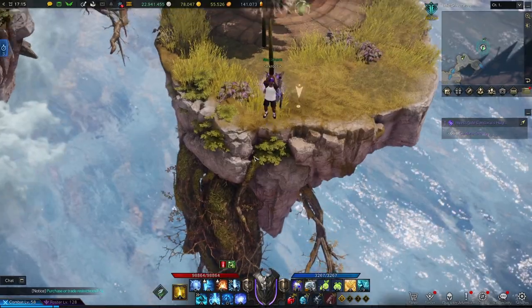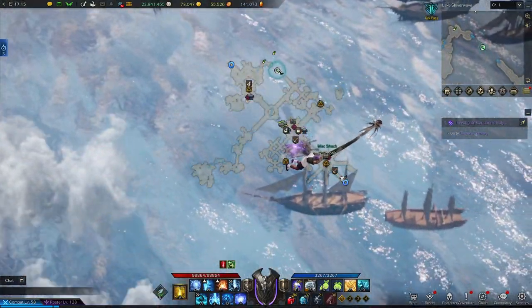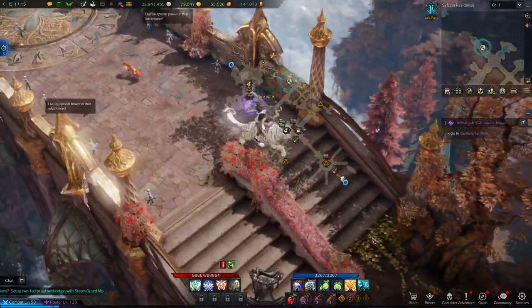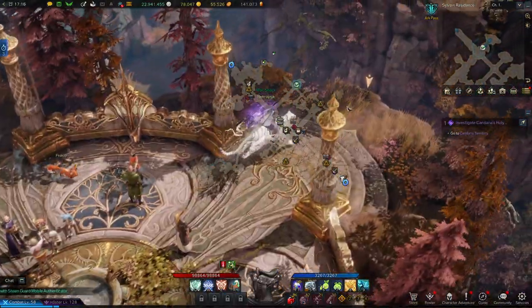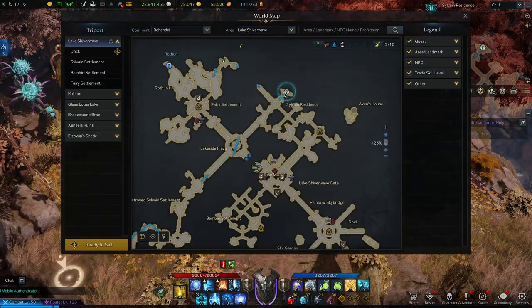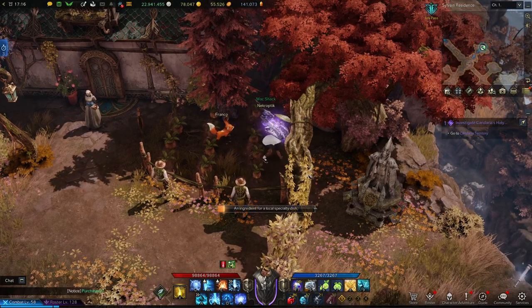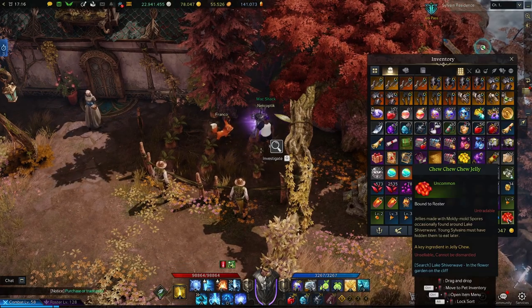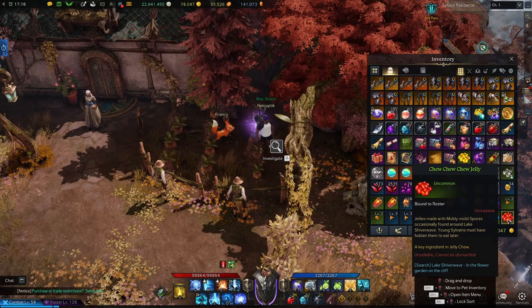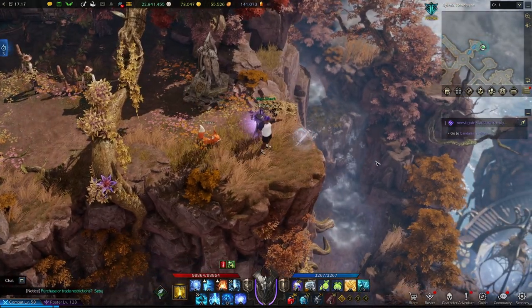Now we'll want to fly back up and take this other jump over to the right which will glide us across this long gap. We'll run down these stairs a bit and hop over this gap, and you'll want to come to the back of this little section into this garden where you'll find another investigate option which will give us the Choo Choo Choo Jelly. And slightly to the right of where we find that Jelly we're going to find the Sylvain Residence Vista.